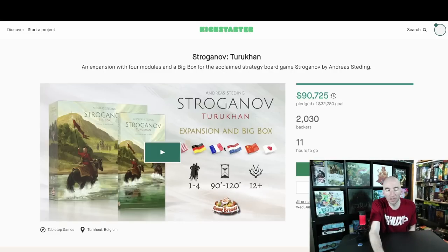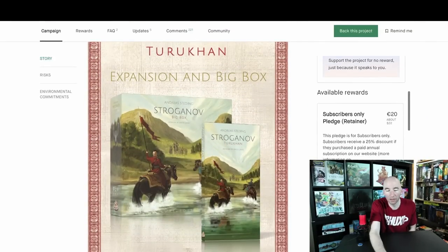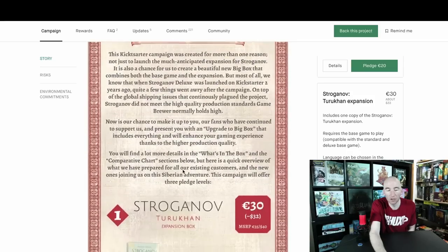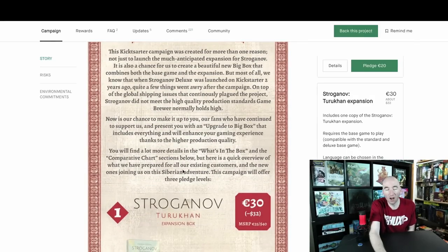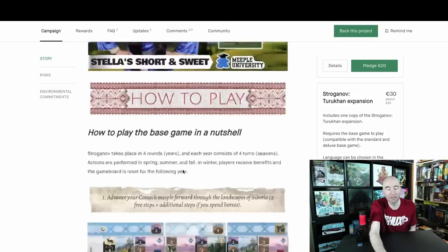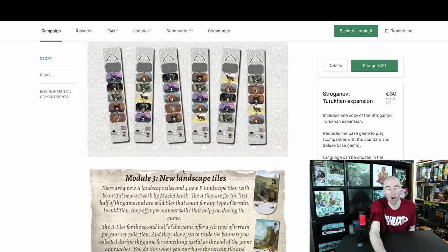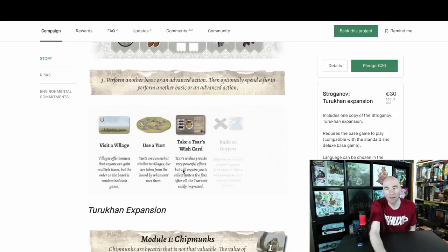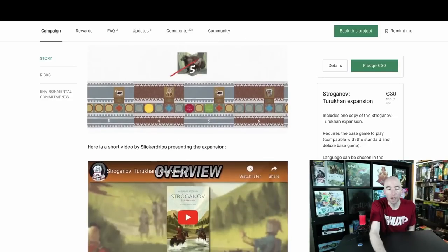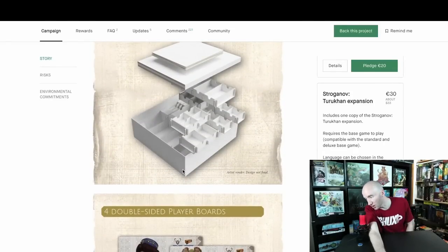Stroganoff — almost $100,000 at the time of filming. Relatively impressive for a big box fix and expansion, with the expansion only being about $35. It's just whether or not it's a game for you and whether you liked it in the first place — this Euro-style race across tracks to gather resources: hunting, fishing, gathering, pick up and deliver. Pick up and deliver is not me — I've yet to find one I really enjoy. But if you want new modules to spice it up and potentially eliminate the game-breaking strategies people have noted on BoardGameGeek forums, give it a look. The real question is do you need more? A lot of the time you haven't played the base game enough to justify an expansion in the first place.